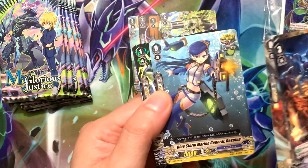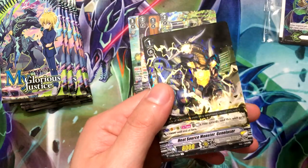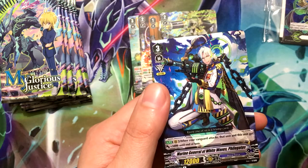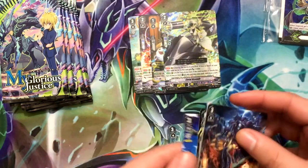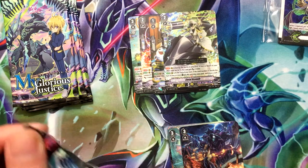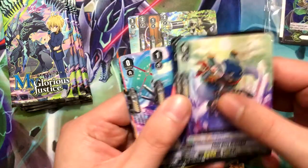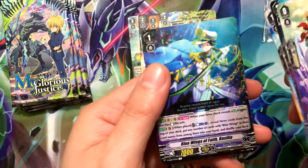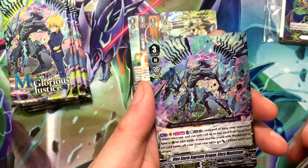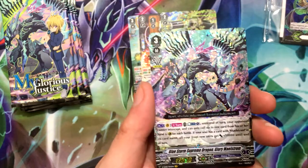I like the art on this critical trigger, just really cool looking. Heat Source Monster Gene Laser, and Marine General of White Waves Philogados, which is a rare. I believe we're about halfway through. Blue Wings of Faith Bacilla, and Blue Storm Supreme Dragon Glory Maelstrom — this is pretty much the Vanguard Rare I wanted, so that's pretty cool.